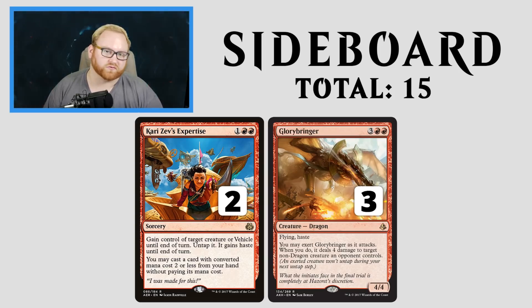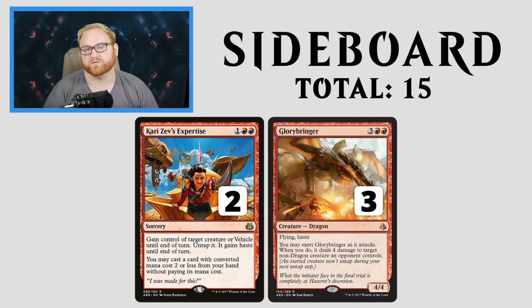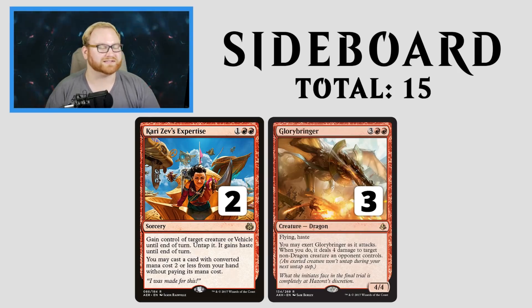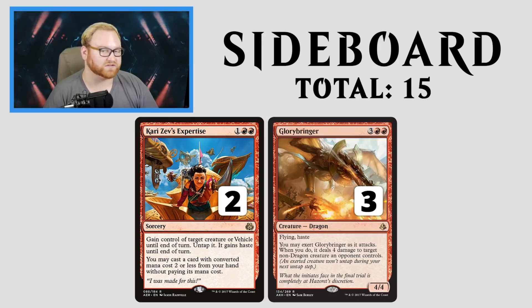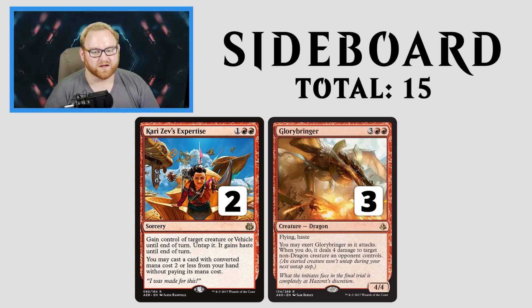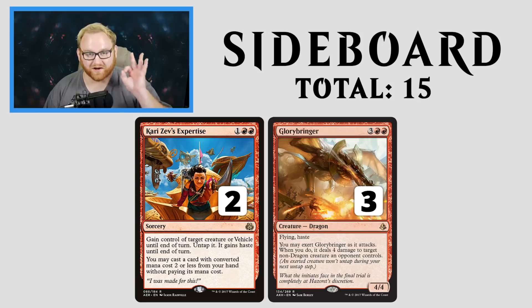In those decklists we do have to look out for Seal Away, Settle the Wreckage, and things like that. But Glorybringer is still a boss — 5 mana, 4/4 Flyer with Haste. You can exert it when it attacks, and if you do, it deals 4 damage to target non-dragon creature an opponent controls. The only reason it's in the sideboard is because this is a Goblin tribal decklist, and Glorybringer isn't great going up against another dragon list. But everywhere else, Glorybringer is an all-star.